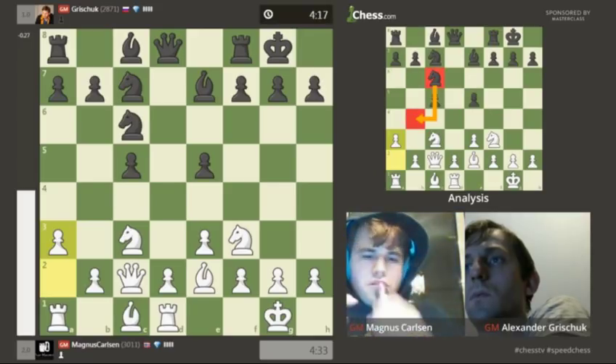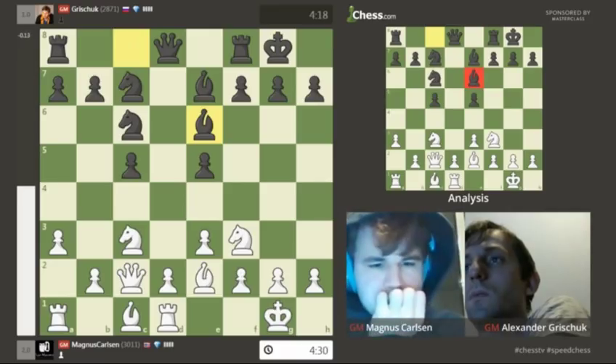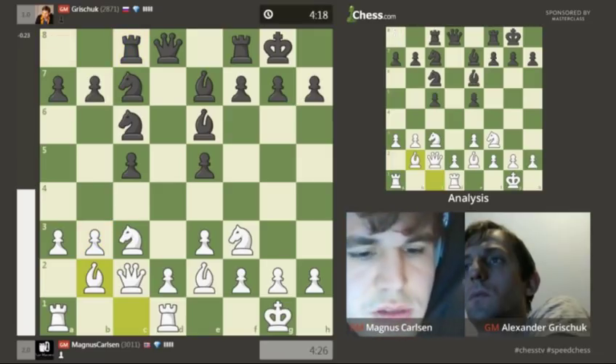If I'm black here, I consider a variety of moves. Bishop e6 is the most natural. G6 can sometimes be considered to put that bishop on a5. But black is doing very well here, very comfortable, and I think Grishuk should be very happy with his current position.